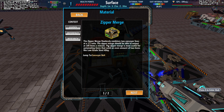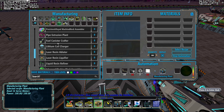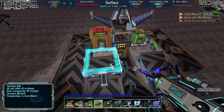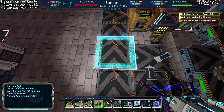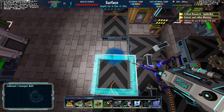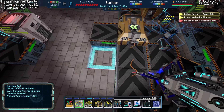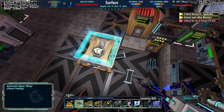Going further, it says right here in the help page it's most useful for automating things that need an even amount of two items. Well, this thing needs an even amount of three items — there's not really anything we can do about that. But we can use it for two inputs and essentially turn two inputs into just one input, which is what I'm going to do. Let's take that out and put the zipper merge right there.